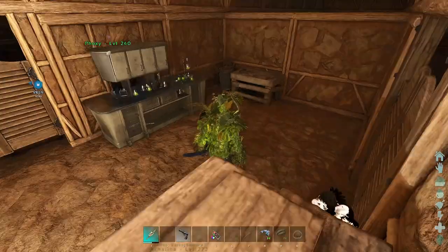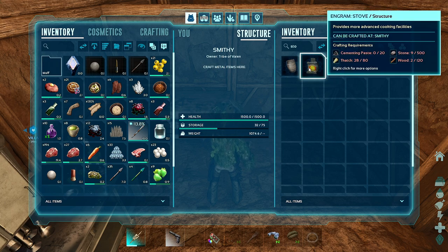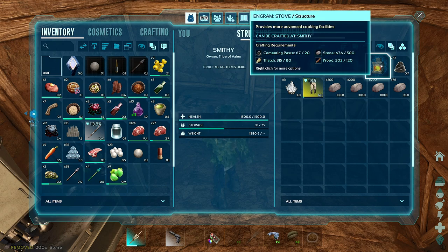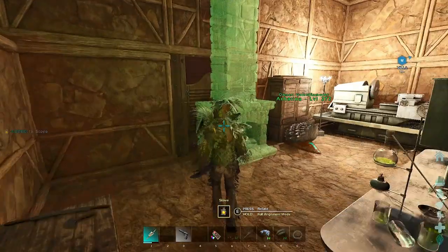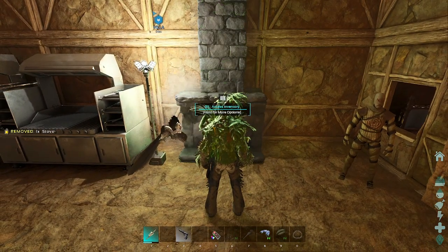No, we have to make it in the smithy - I don't read things apparently. Cementing paste, thatch, stone, wood - okay, we have it all right here. Let's make it. We'll pop it in the kitchen where we have an empty spot. It does have a chimney that goes way up - I don't really want a chimney going through my thing, but if I have to, I'll pop it right there.